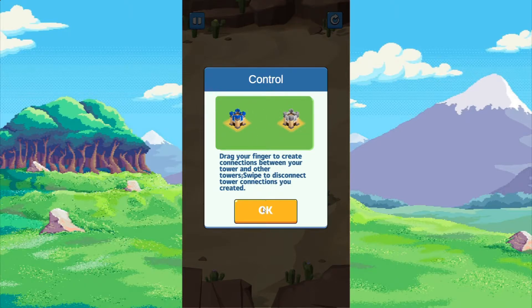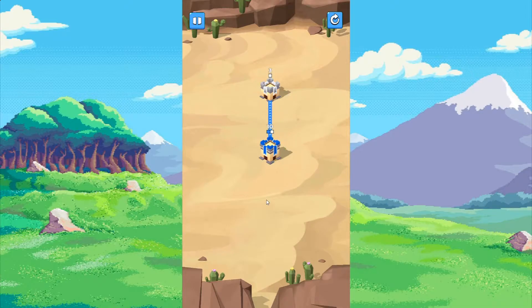It says drag your finger to create connections between your towers — blah, blah, blah. It's pretty simple, you just go like this. Hopefully that's not too loud — I'm just going to adjust the volume over here. Okay, so hopefully that's done it.